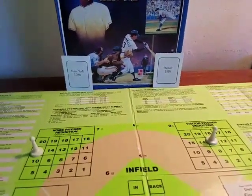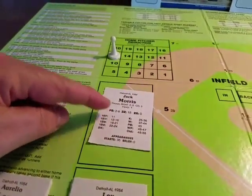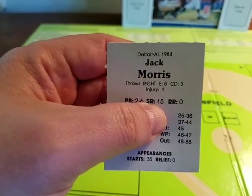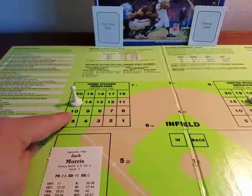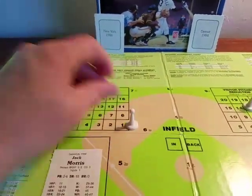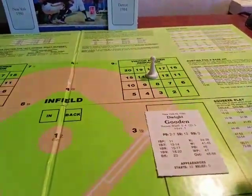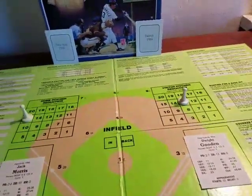I've got the board set up ready to go. I've got my two teams — the home team here and the visiting team there. I've got Jack Morris on the mound for the Tigers. Jack Morris's card has a starting rating of 15, so that's where fatigue comes into play. I put a pawn on number 15 to start. For Dwight Gooden, he starts at a rating of 13.